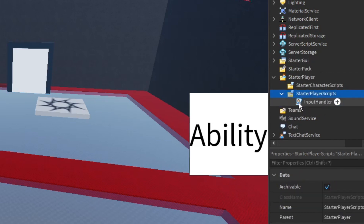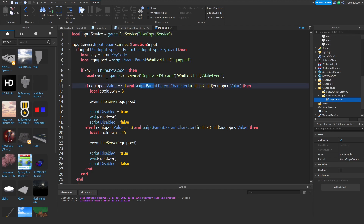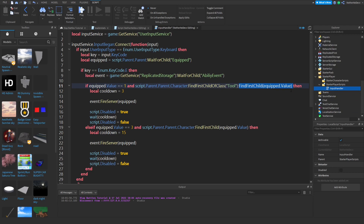Open up Starter Player and StarterPlayerScripts, then edit our input handler. On line 11, after `script.Parent.Parent.Character`, instead of `:FindFirstChild(equip.Value)` we're going to do `:FindFirstChildOfClass('Tool'):FindFirstChild(equipped.Value)`. This looks for a Tool class object and checks if it has the equipped IntValue in it. Then we copy and paste the same thing on line 19.